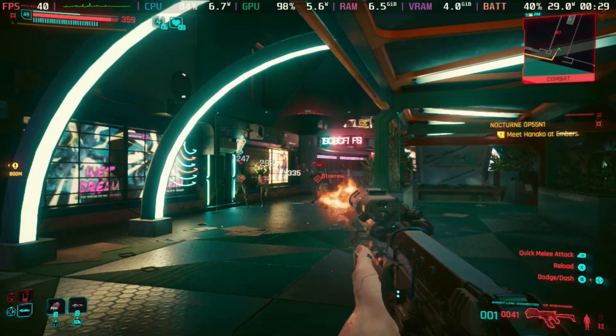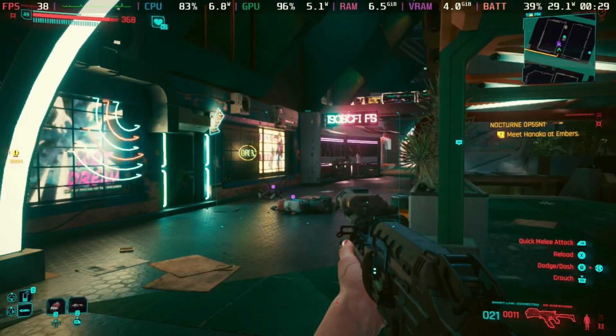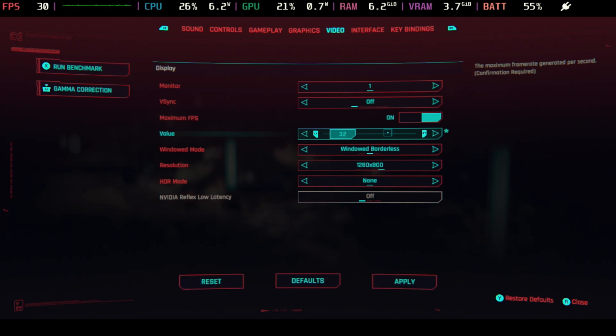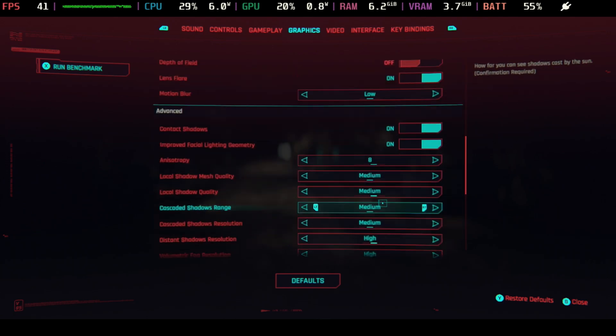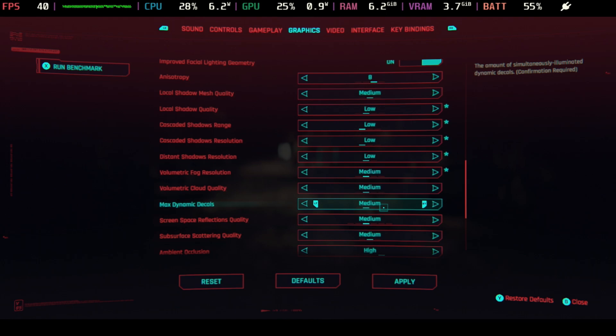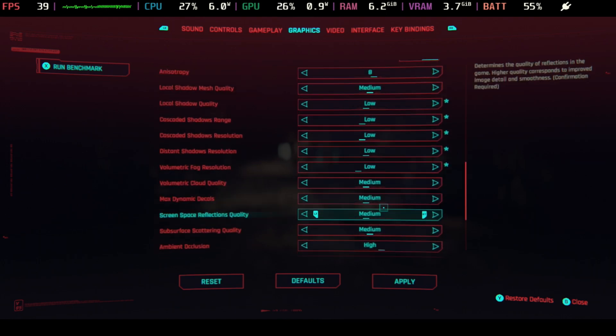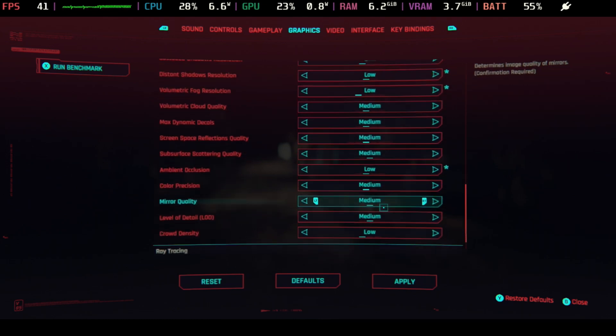As you can see it's looking pretty good and we'll go through some of the other presets and why these are the best settings. The best settings we found so far is to cap the in-game frame rate to 40 frames per second under the video tab with V-Sync off — enable that maximum FPS. Then in the graphic slider change the quick preset to medium, and we're going to fiddle with the settings a fair amount: setting down local shadow quality, cascaded shadows range, cascaded shadows resolution, distant shadows resolution, and volumetric fog resolution all to low, as well as ambient occlusion down to low, keeping everything else as it was on the medium preset.